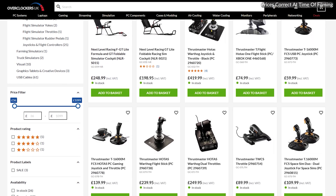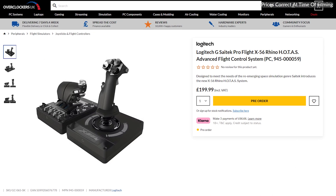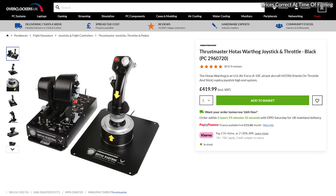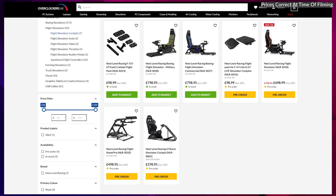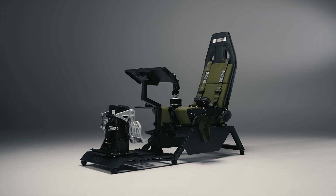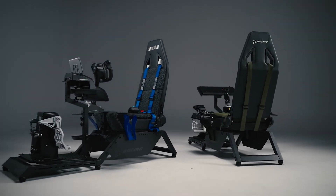Finally, why not get fully immersed and kit out your setup with an aircraft cockpit and flight controller? The Overclockers UK website has a wide selection, from the very popular Logitech Flight X56 Rhino for just £199 to the more advanced Thrustmaster Hotas Warthog joystick and throttle for £420. Next Level Racing has some super immersive flight sim cockpits starting at around £600, themed like military aircraft or commercial planes for the ultimate experience. You'll find everything you need in our dedicated section, which I'm going to link below.